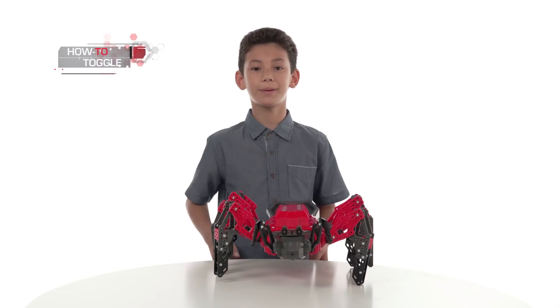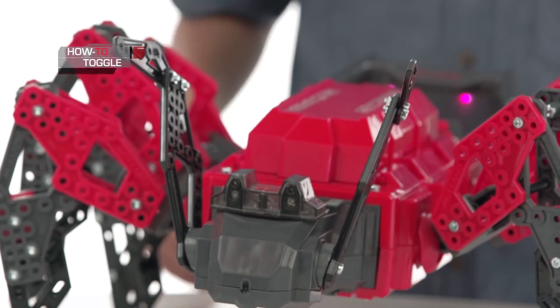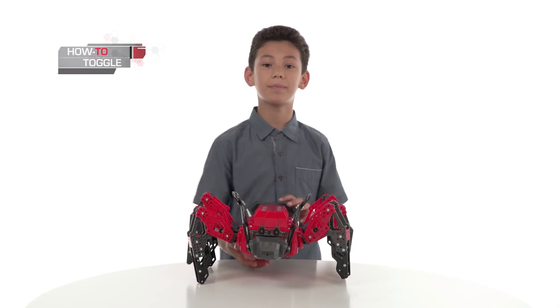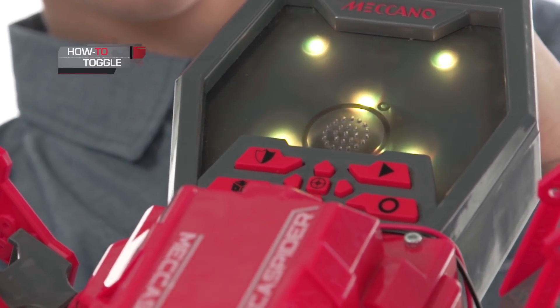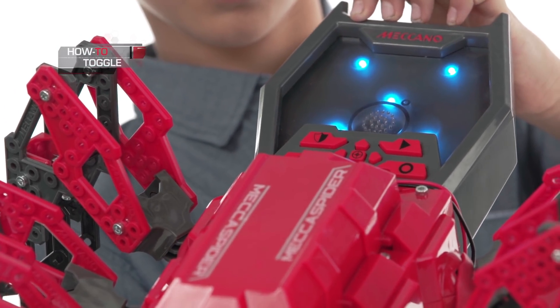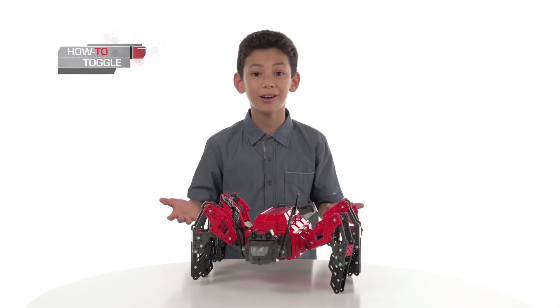Knowing how to toggle between modes is crucial for being able to unleash everything Mecha Spider is capable of. Pressing a button once activates one mode, while pressing the same button again activates another. So right now I'm in basic guard, which is yellow. And when I press it again, I'm in patrol guard, which is blue. Got it? Toggle — press once for one mode, press again for another mode. Now you're toggling. Gold star.